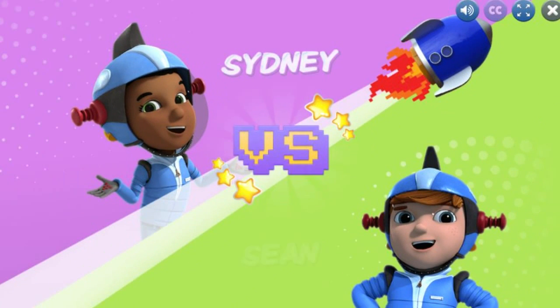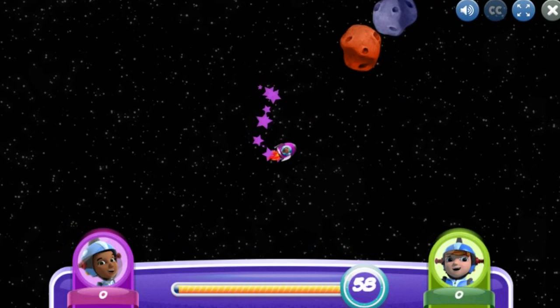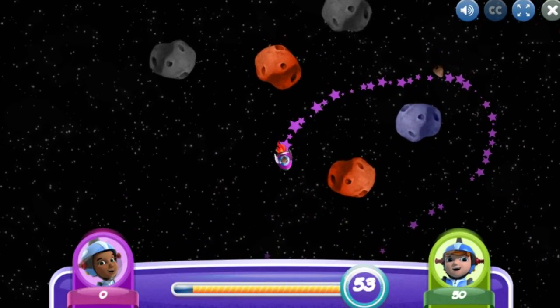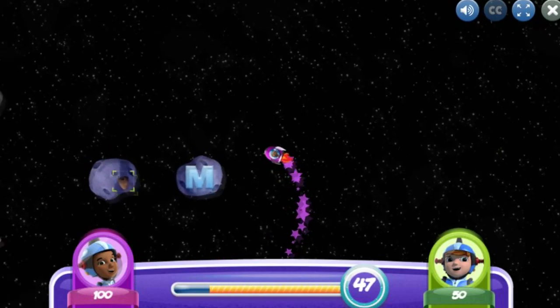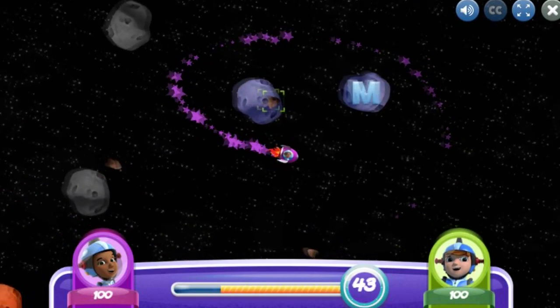Sidney versus Sean! Let's go! Your spaceship will follow your cursor. Good for you! Track an S-class asteroid. They have flakes of different sparkly minerals in them, since they're made of stone. Let's track some asteroids!